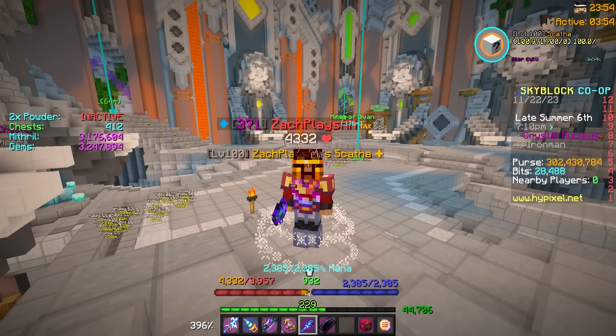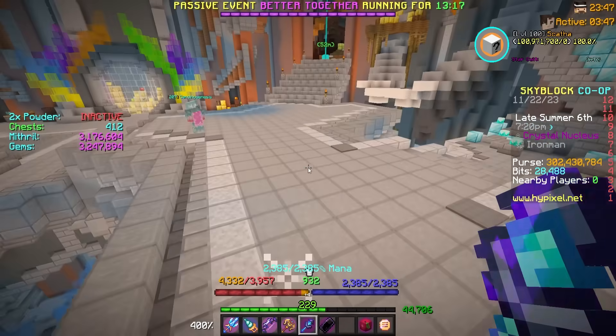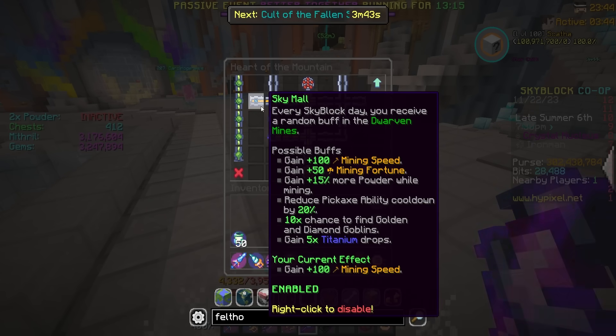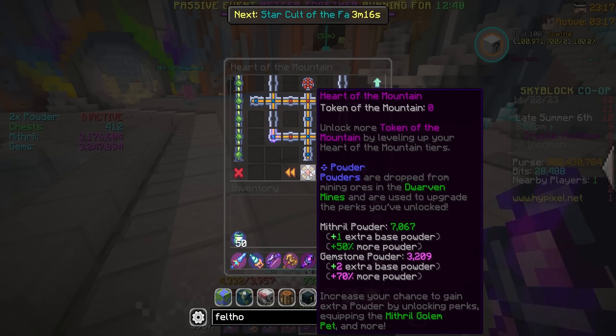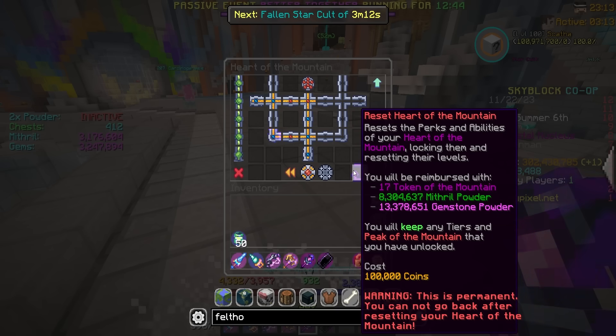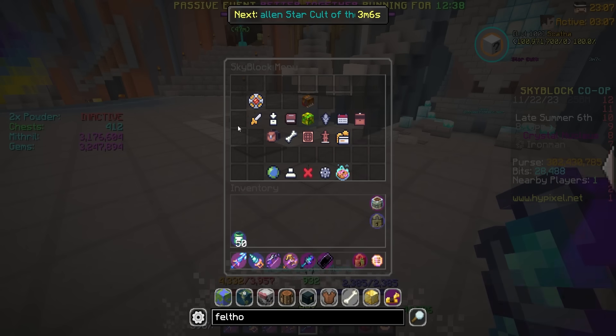I kept on powder grinding and went to do some other things. I've been waiting to get the 10x goblin spawn chance Sky Mall perk, but my Sky Mall perk hasn't changed in hours. I messaged an admin — I think there's a bug. It's been stuck on 100 extra mining speed for four and a half hours, which doesn't seem right. I wish it was stuck on 10x chance to find golden and diamond goblins instead. We're now up to 13.3 million gemstone and 8.3 million mithril powder — up over 800,000 of each today.